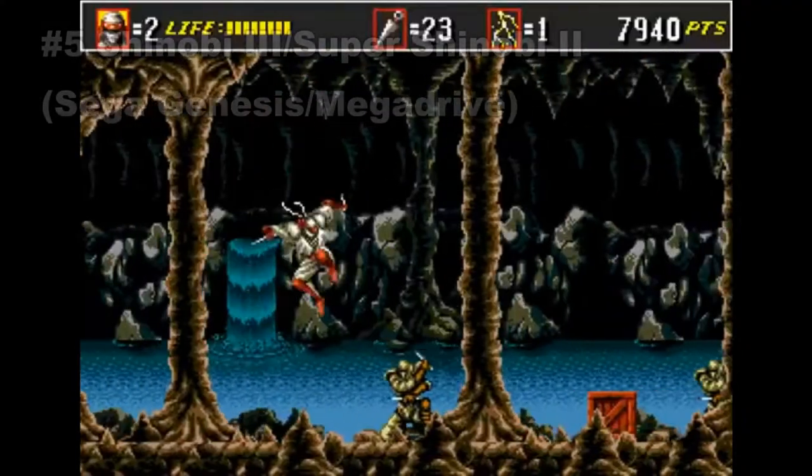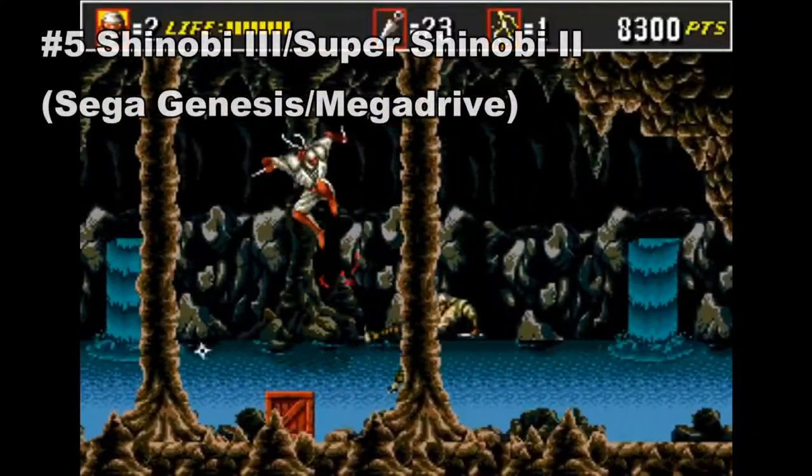Today we're going to start off with Undeadline for the Sega Mega Drive. Wait a second — this game doesn't have any difficulty spike. It's just outrageously hard right from the first 10 seconds of the game. Wrong video. Okay, I'm done screwing around now. Let's get into it.